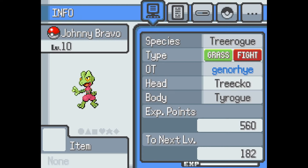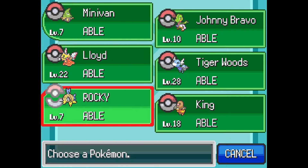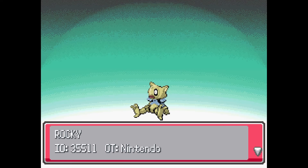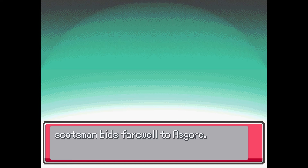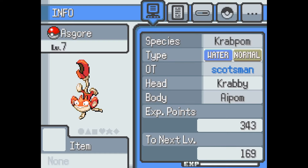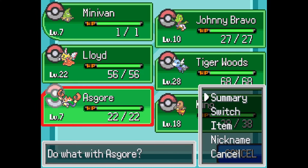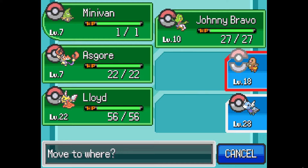Johnny Bravo - adorable Treecko and Tyrogue, grass/fighting type. We'll keep it, why not. We'll reroll Phoebus right now since he's still the lowest level. Sorry Rocky, Phoebus is too creepy with the Abra. Send out Agor from Scotsman - is that Crabby? Aipom and Crabby! Aipom would be a great normal type. Rolling some good ones already, we'll switch these guys and sit in level order.